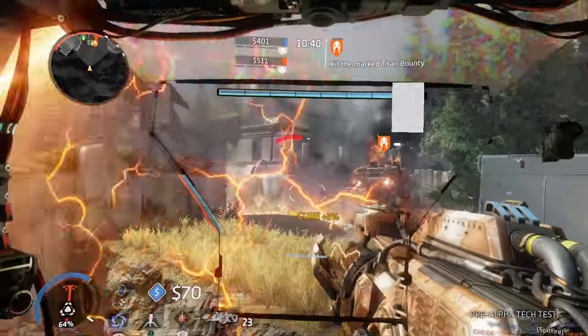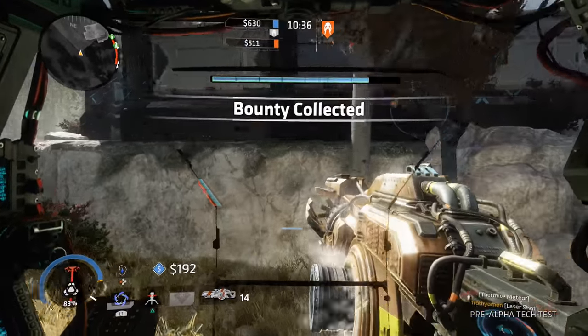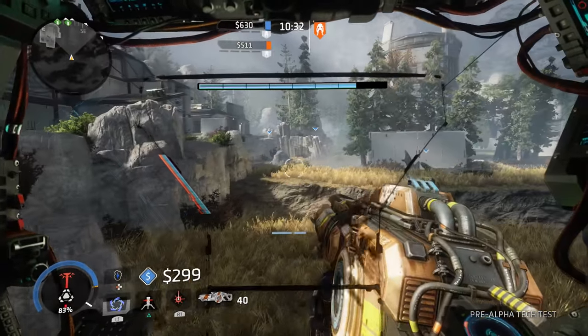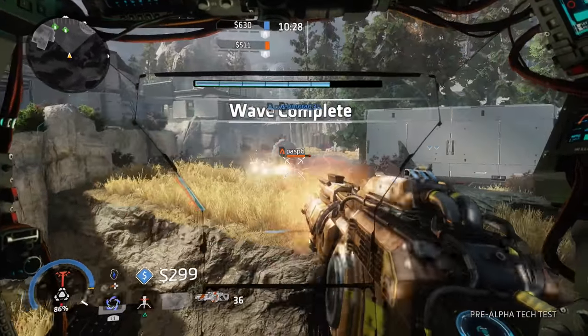You have to study up on the enemy Titans — where their critical hit points are, what ranges they're at their weakest, and what you need to worry about blocking with your Vortex Shield. Since we only have two Titans in the tech test, I'll quickly go over how to outmaneuver and outplay these Titans.